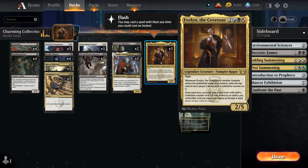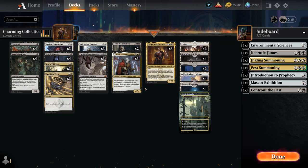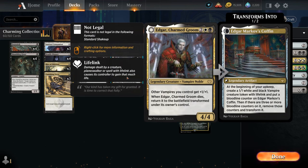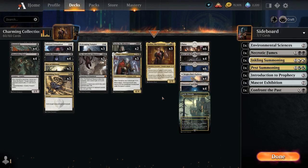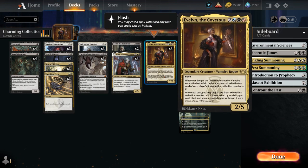Avalon can provide a ton of card advantage in the late game, especially when combined with Edgar Charmed Groom, which when it dies transforms into Edgar Markov's Coffin. That will generate three 1/1 vampire tokens over the course of three turns, which are perfect for triggering Avalon and exiling more cards with collection counters.